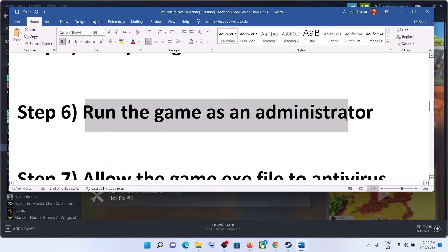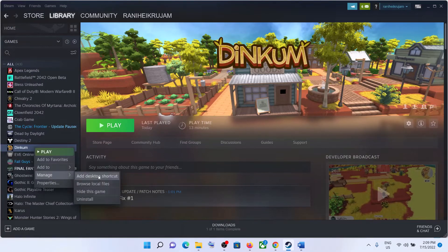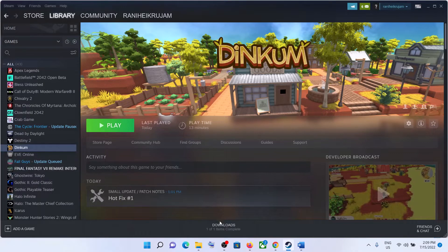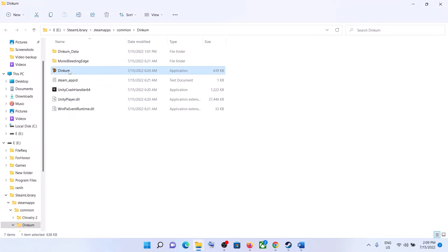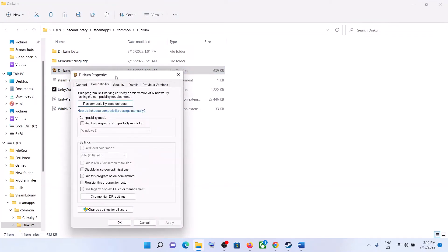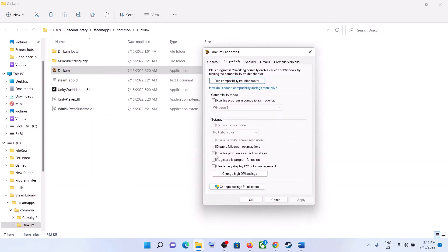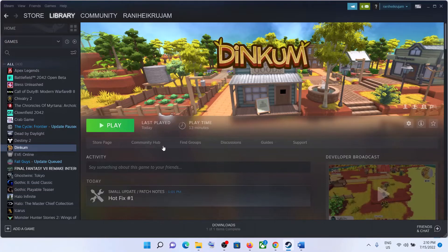The next step is to run the game as an administrator. Right-click on the game, select Manage, then click on Browse Local Files — it will take you straight to the game installation folder. Right-click on the game exe file, select Properties, go to the Compatibility tab, and put a check on Run This Program as an Administrator. Click Apply and OK. Then launch the game by double-clicking it.